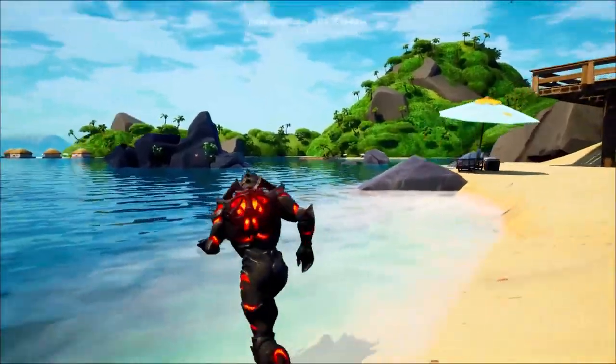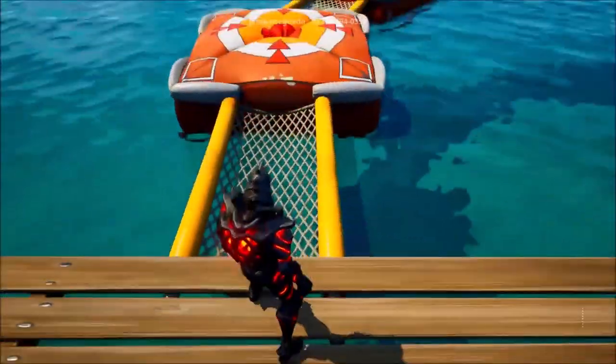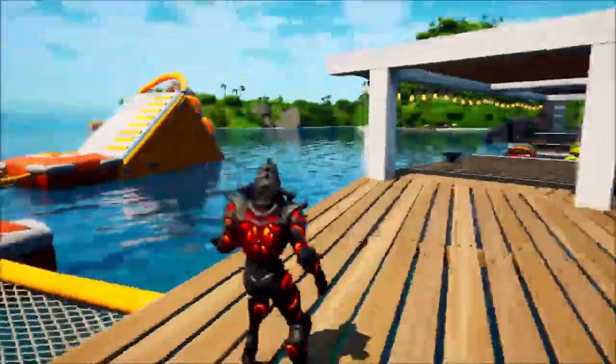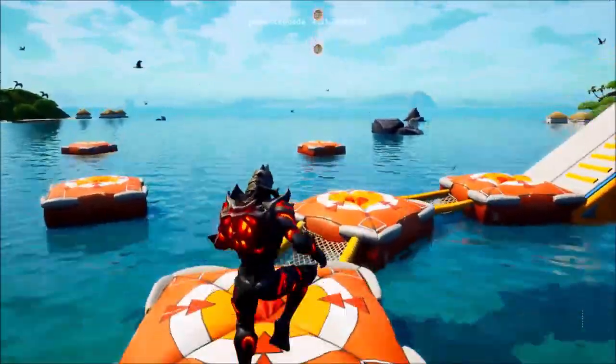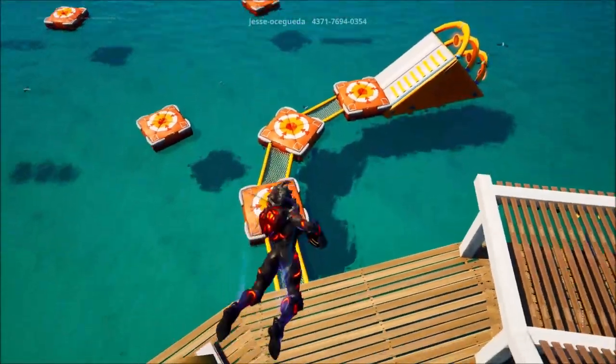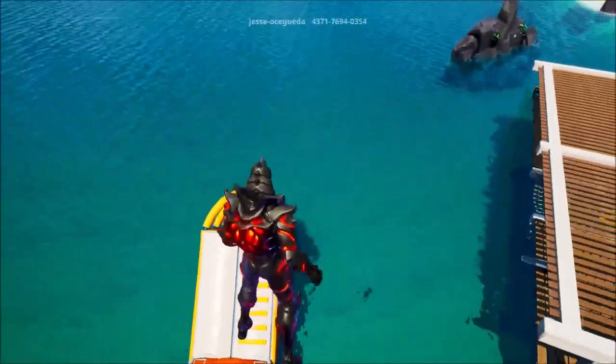So we're going to start off over here. Pretty much you're not allowed in the water, so it'll teleport you onto the outside. You want to come behind the matchmaker portals here, and then you can obviously jump across all of them. It seems a little bit weird though to be honest, so I don't know how this is going to work. Let's just see I guess.